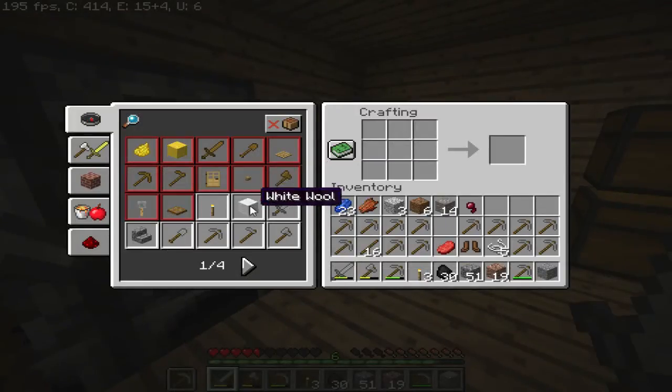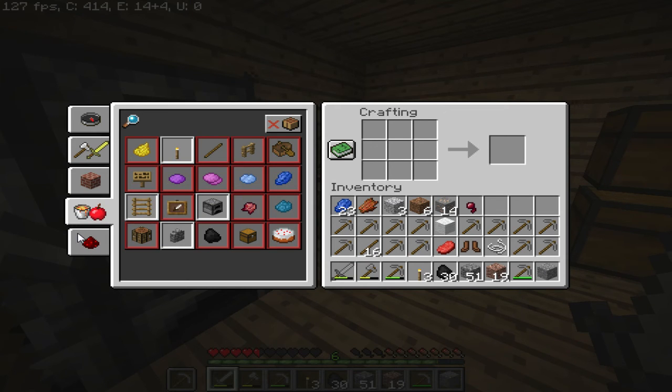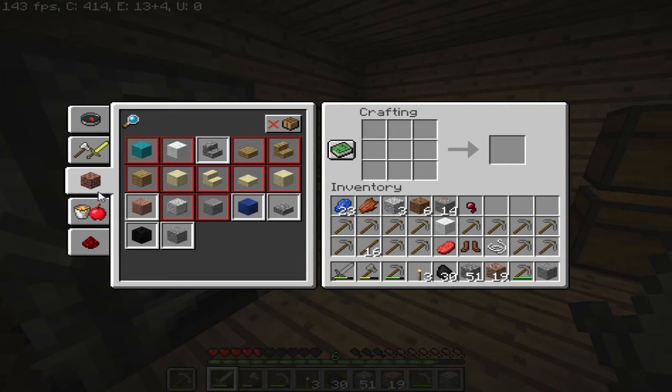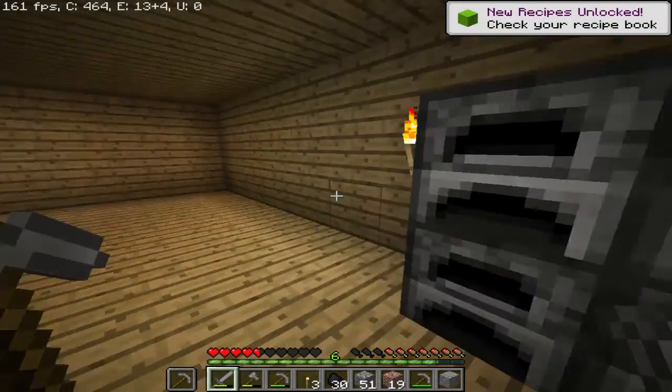We got some wool. I'm gonna make one piece. How much do we need to make a bed? We're not gonna worry about that little bit, but that is fine. Where's the wool? That's wool. Where's the bed? I don't see bed nowhere. I'll have to figure that out later, but that is fine.